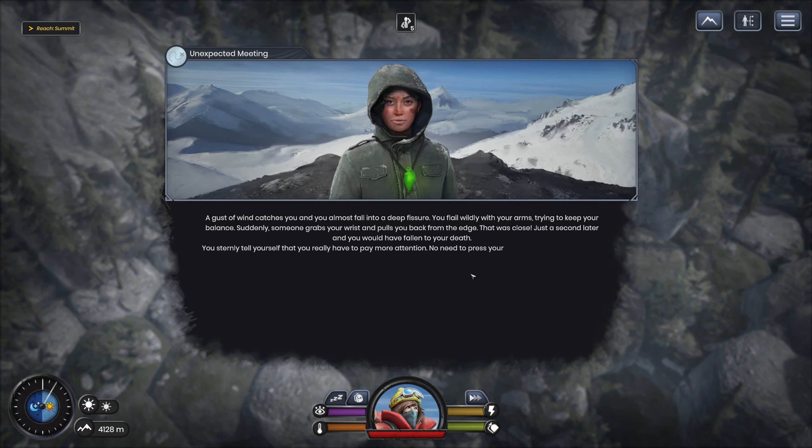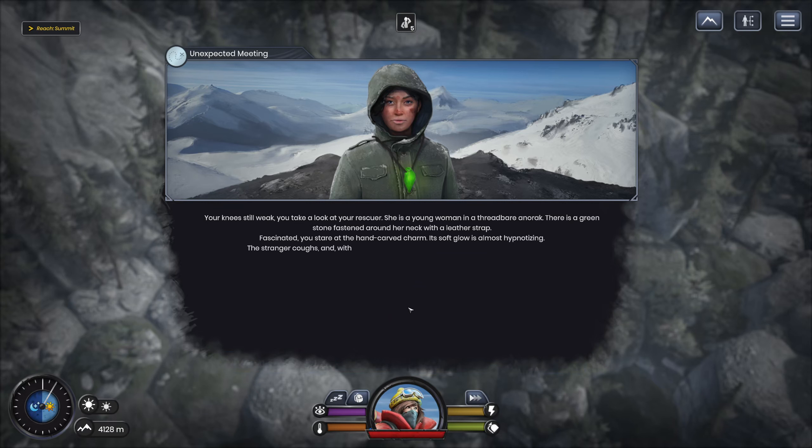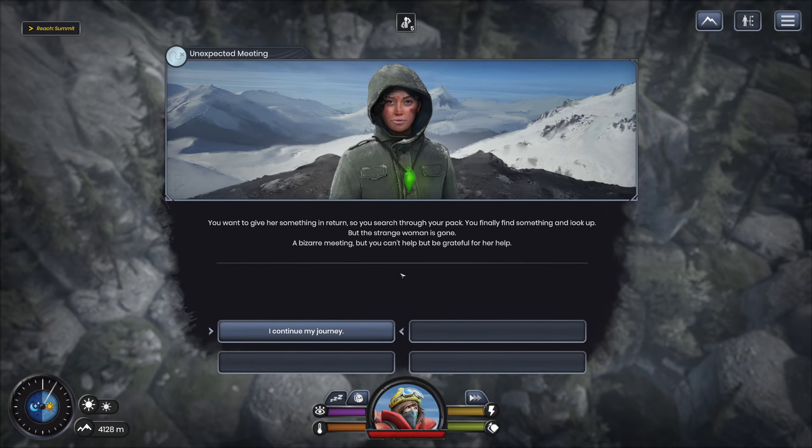A gust of wind catches you and you almost fall into a deep fissure. You flail your arms trying to keep your balance. Suddenly, someone grabs your waist and pulls you from the edge. That was close — just a second later and you would have fallen to your death. You tell yourself you really have to pay more attention; no need to press your luck when danger is at every turn. Your knees are still weak, your arms heavy. You look and turn to see your rescuer — a young woman in a threadbare anorak, with a green stone fastened around her neck. Fascinated, you stare at her hand-carved charm. It is a soft glow, almost hypnotizing. Without saying a word, she holds some provisions for you to take.